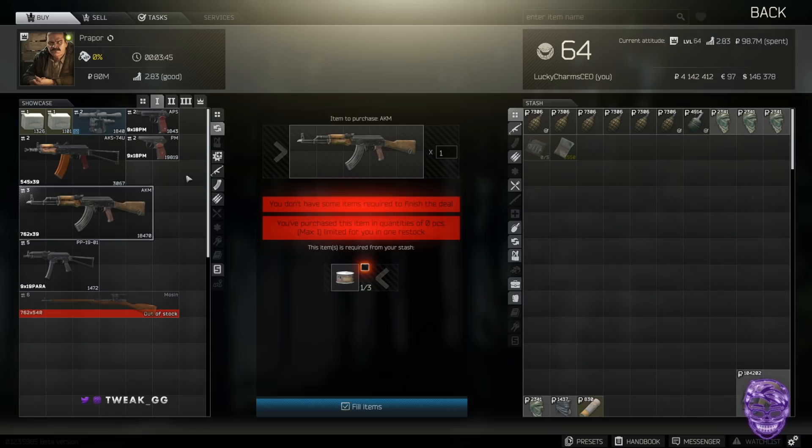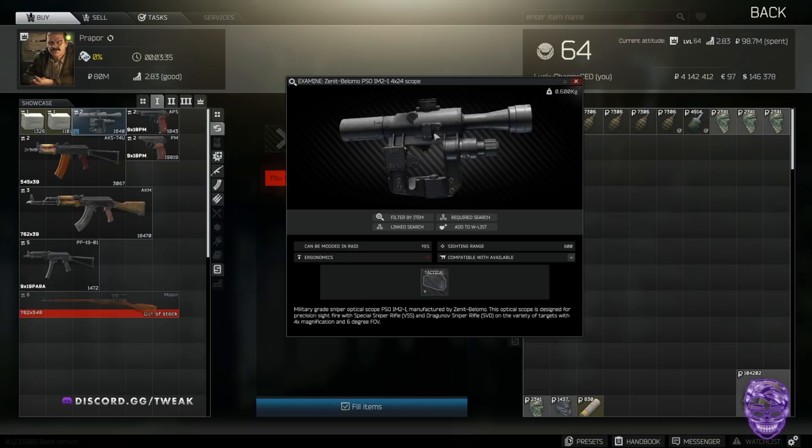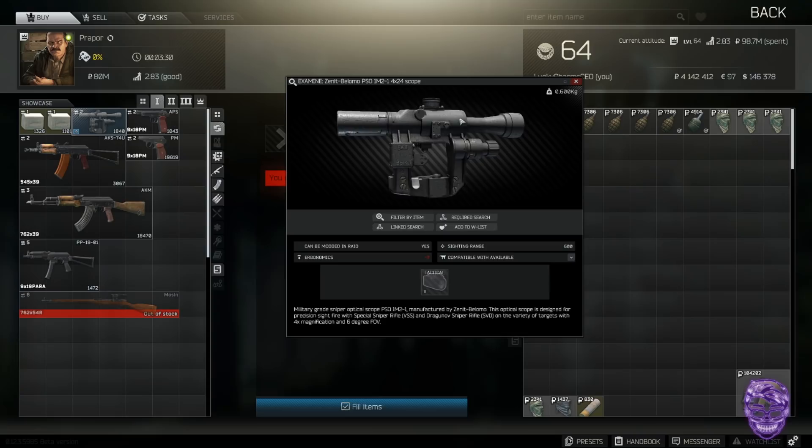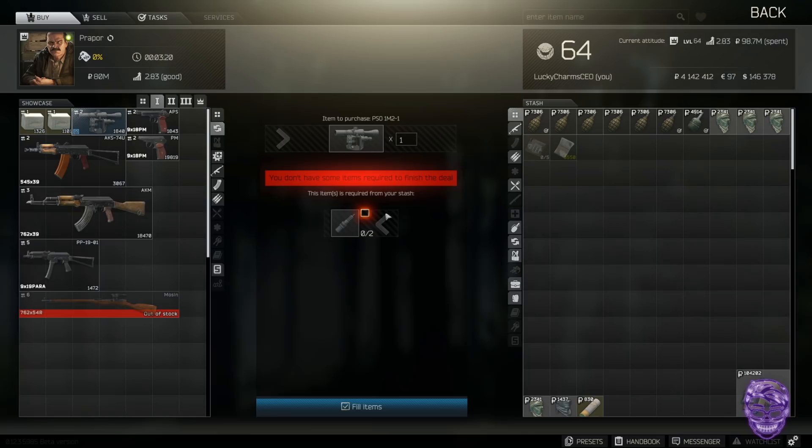Next one: five T-shaped plugs for a PP-19, and two spark plugs will grab you a PSO scope. What map do you play early game in Tarkov? You play a lot of Customs. What is there a ton of on Customs? Filing cabinets. The horse statues, T-shaped plugs, and spark plugs can all be found in filing cabinets.